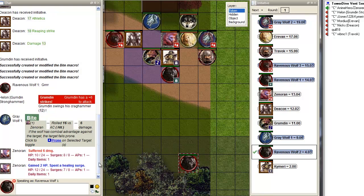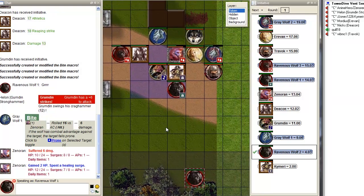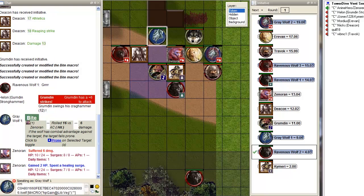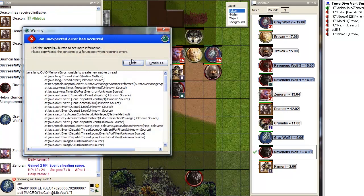Apparently it spent a healing surge when I haven't. Don't worry about it — it won't matter in this particular situation. So you used the plus HP button and it spent a surge? Yes it did. On that sheet there's a checkbox for 'expend healing surge' — just make sure to toggle that off next time.